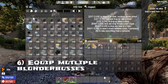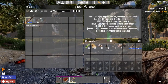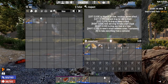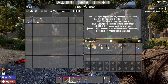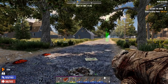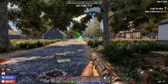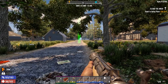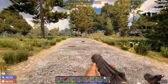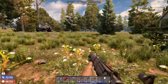If you get multiple blunderbusses — and Alpha 19 has shown me there was apparently a huge run on blunderbuss purchases before the apocalypse — I learned this tip on Reddit from another user. I was complaining about getting so many, and he said: just put four of them in your hotbar and load them all. Now you've got four shots. You can sell the ones you don't need and keep three or four in your hotbar. Now you've got a four-shot shotgun ready to take out any zombie.